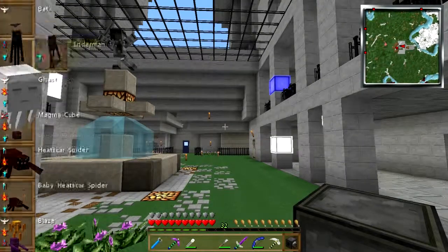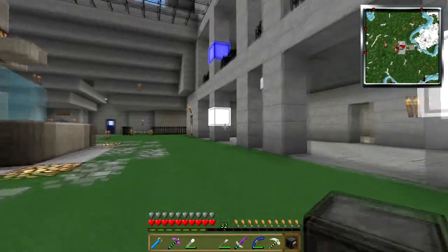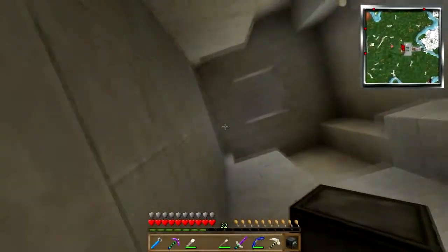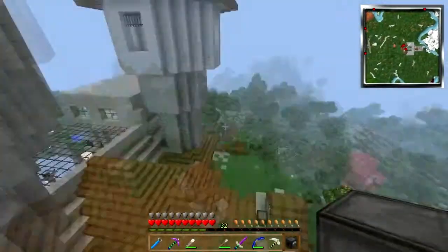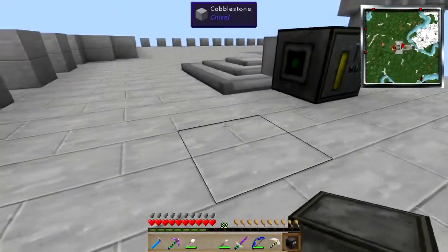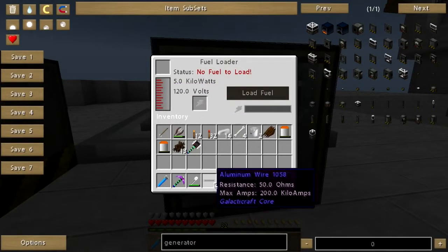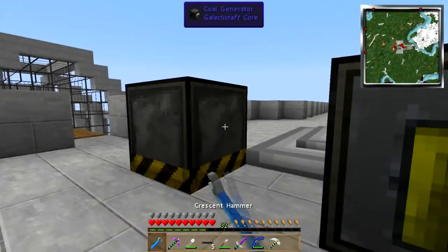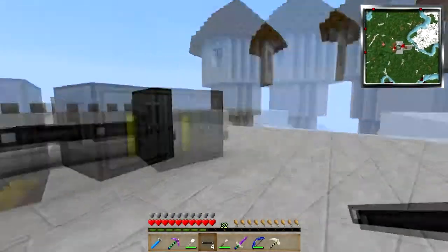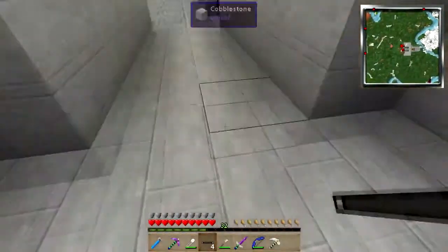The next thing I need to make is an oxygen compressor, so I can fill these canisters with precious oxygen and not die on the moon because I can't breathe up there. Galacticraft is a bit counterintuitive at times, but that's okay. I'm going to have to refill this thing because it doesn't keep its inventory after it's broken, which is a bummer. But c'est la vie — I know where there's some more oil, it's not a big deal, I can just go refill the thing.